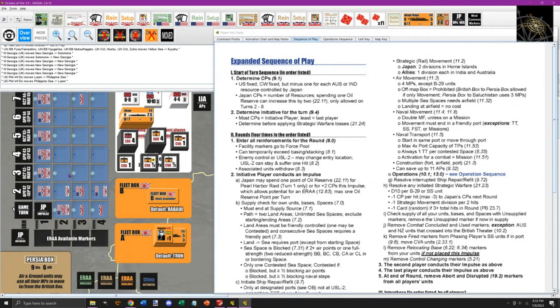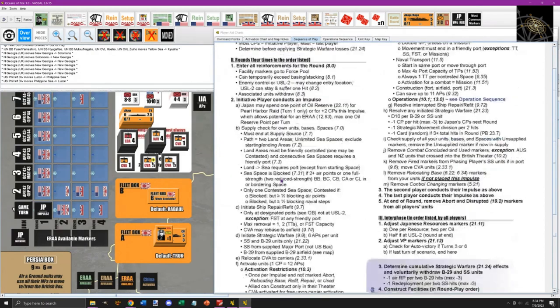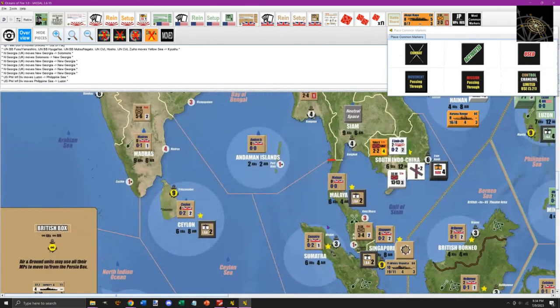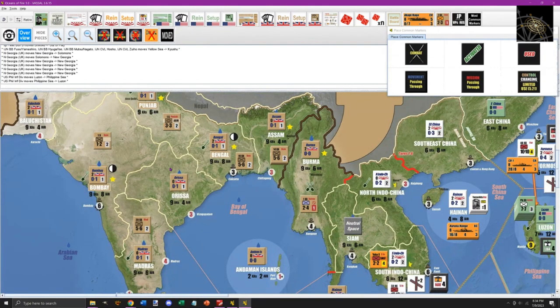When initiative shifts to the US, they effectively get a double move — going last in one round and first in the next — which can allow them to hit Japan twice before Japan can reinforce. During an impulse, you first check supply. There are different levels of out-of-supply: units go out of supply level 1, then level 2. Supply tracing is fairly easy: if you're on the coast you trace out to sea through unlimited sea areas, unless the enemy has units blocking those areas. Inland units can trace up to two land areas then out to a port.